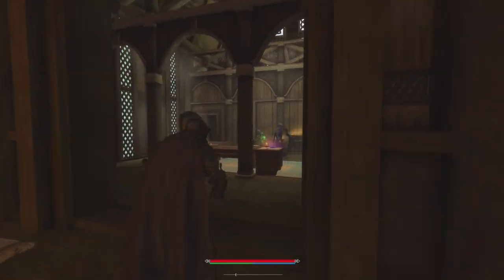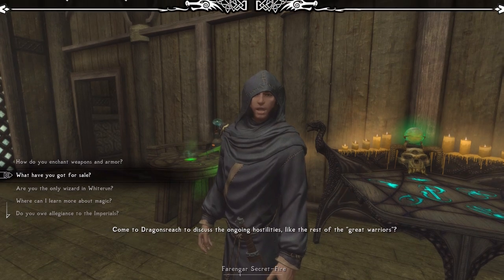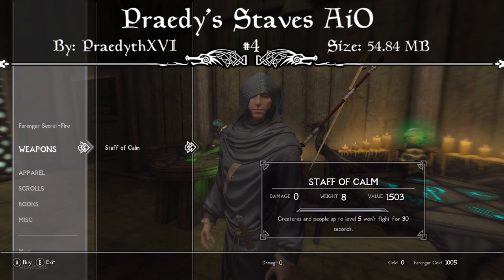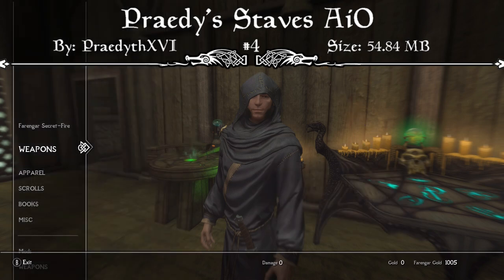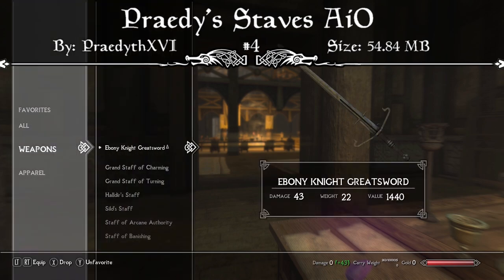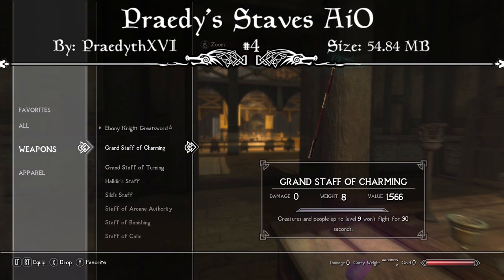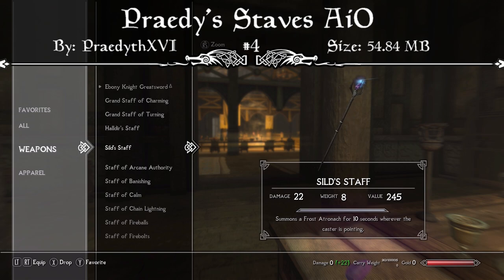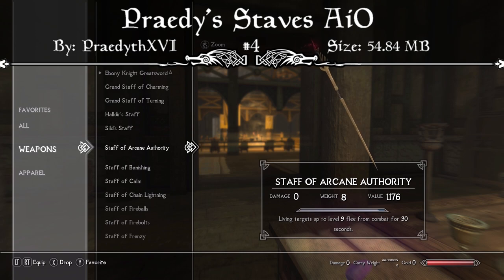Coming in at the number 4 spot, we have a brand new overhaul to all of the staffs you find throughout Skyrim. This is Prady's Stavs All-in-One. The mod page reads that this is an overhaul of Skyrim staffs giving each staff type and enchantment its own unique appearance. It contains all of the mod creator's past mods with improvements and 6 new staff models, and uses particle effects and lights to make these staffs look more visually unique and feel more magical. Particles will only show when your character is wielding the staffs or has them on their back — they won't show on display or when dropped to avoid causing FPS drops.